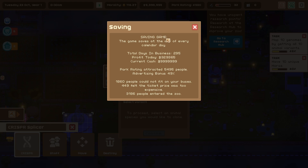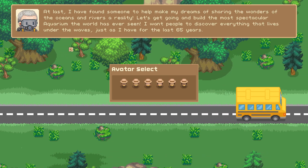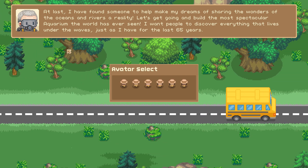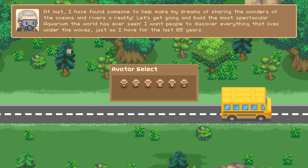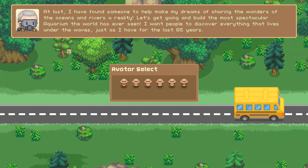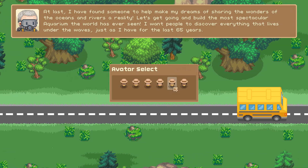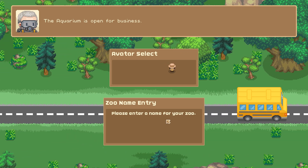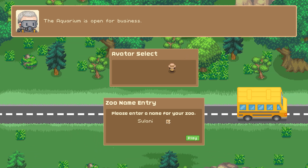A thousand eight hundred people wanted to come but couldn't get on our bus — that's amazing! Now the bus is gone. We're going to leave behind that chaotic zoo and pop into this new one. 'At last I have found someone to help make my dreams of sharing the wonders of the oceans a reality — let's build the most spectacular aquarium the world has ever seen!' Okay, let's name our zoo. We usually have Zoodesia — maybe Sulani, after the waterways and beautiful beaches in our Sims 4 world. So we'll name it Sulani!